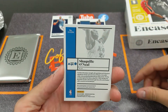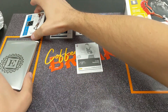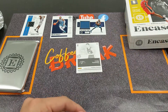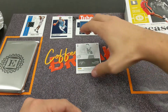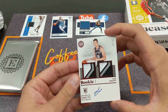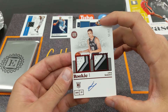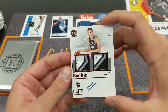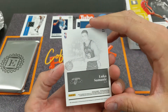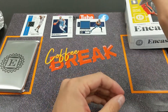Shaq gives back a lot to local communities — great guy. Oh my god, I saw Luka! It's a double patch auto out of 25 — that's a pretty sweet card. He's got a pretty weak auto, like a scribble, but that's still a sick card. I'm really happy with that pull.